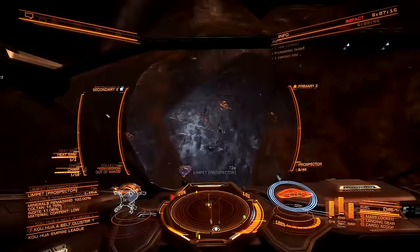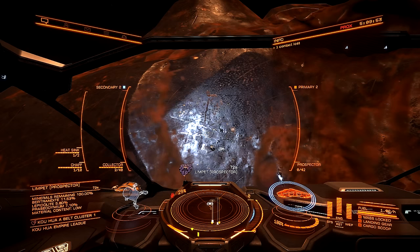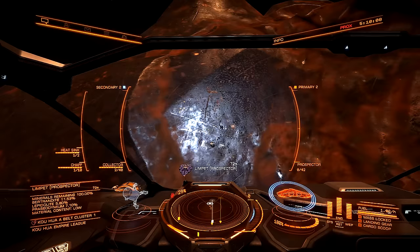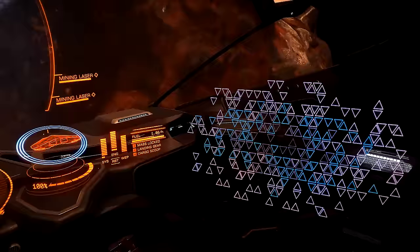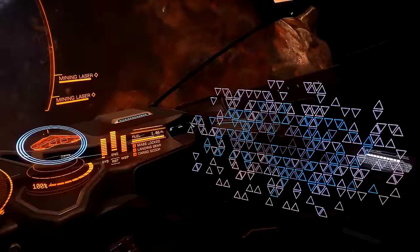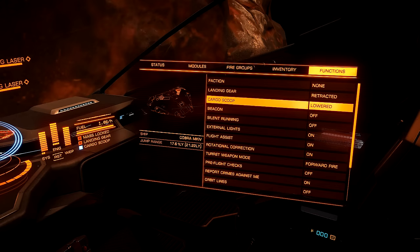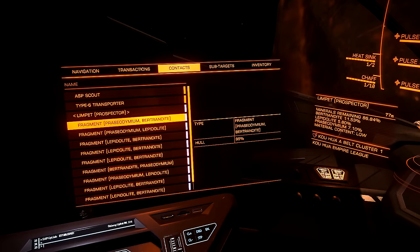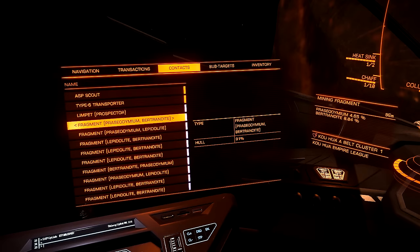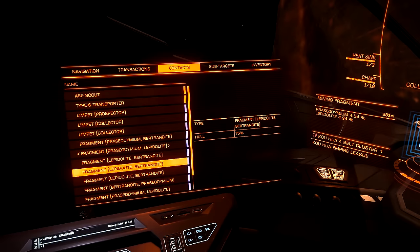We finally found an asteroid that contains Praseodymium — you can see it says 7.1%. That's exactly what we're looking for. Now what we're going to do is pull up our mining lasers and just start drilling into the asteroid. But actually, before we do that, we're going to lower our cargo scoop because that has to be open in order for the collector limpets to actually put cargo in the cargo bay. Let's start drilling here. Now we can look on our contacts panel and we can see all the fragments of stuff that contain Praseodymium. What we do is target those, select one of our collector limpets, and then just deploy it — and it will go collect that fragment and bring it into our cargo bay. We just keep doing that for all the fragments that contain Praseodymium.